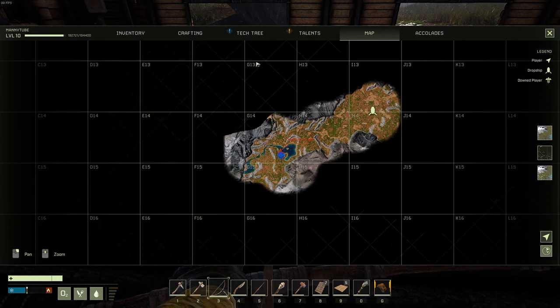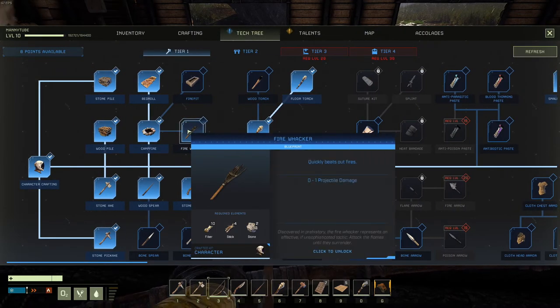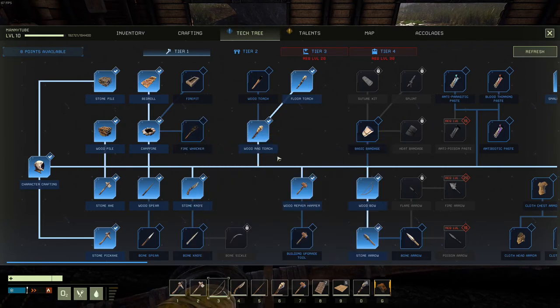Alright, so the first thing we should talk about is the tech we're going to need. Let's look at the tech tree. This is just to actually mine the ore. I'll go over real quick afterwards what you need to actually smelt it.